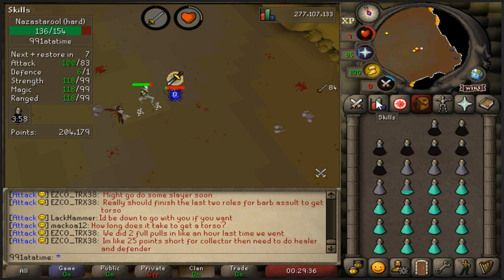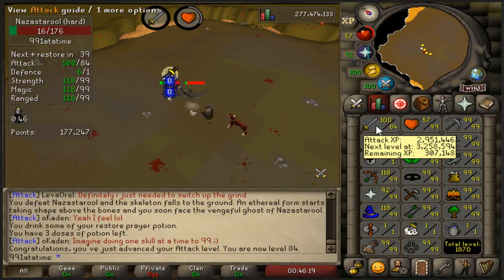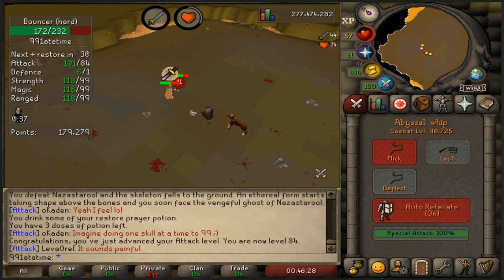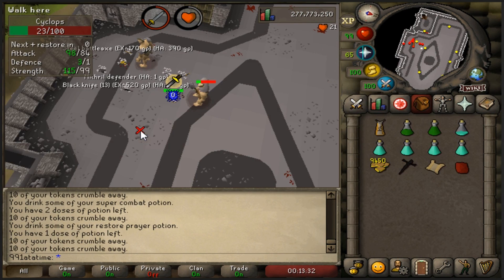How did I miss that? Level 83 attack coming in - oh that's huge! 84 attack, one more level until we are a quarter of the way to level 99. Still sitting on 96 combat - I think I'll be level 100 by the time I hit 99. 3 million attack XP, another defender to the collection.